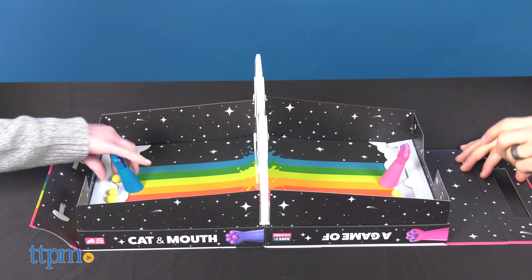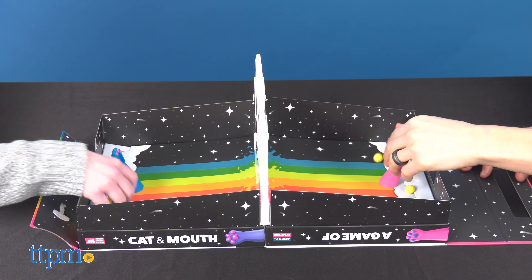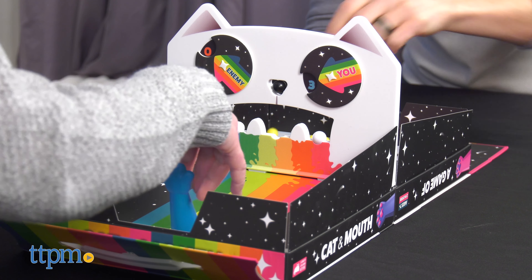Once one of those things happens, the round is over, the winning player adds one point to their point counter, and you reset the game to start the next round. The first player to win five points wins the whole game.